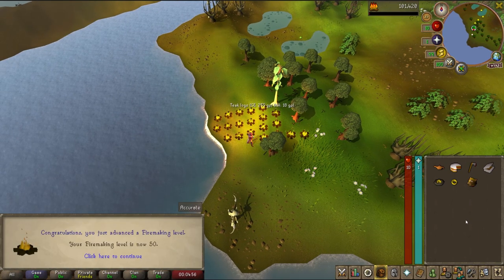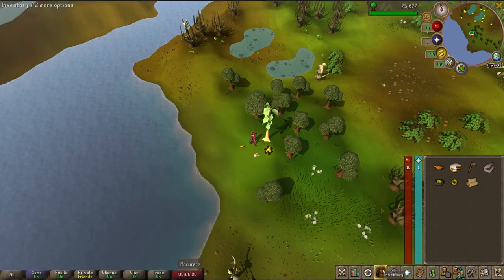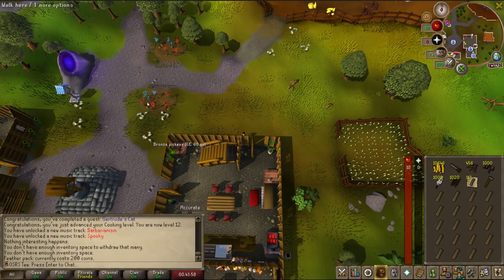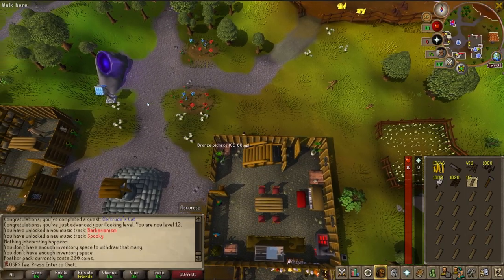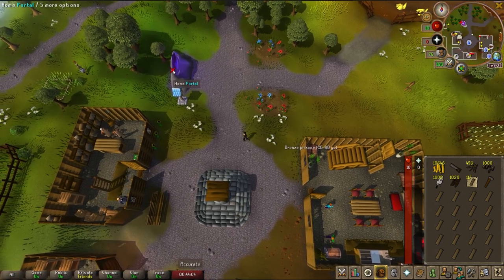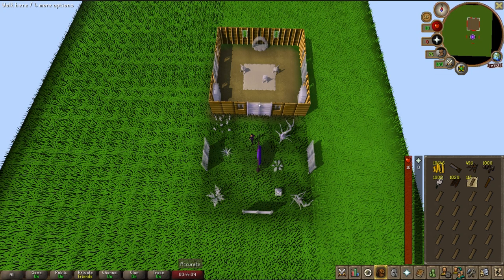We are level 50 fire making. We also hit level 47 wood cutting while we were here. Use your Artic Cloak and teleport back to Ardoin and head to the bank. This is what you're going to pull out: you're going to want to take a saw, some nails, a hammer, planks, and noted planks.